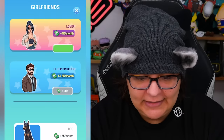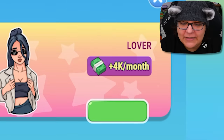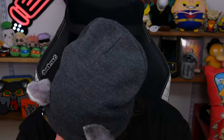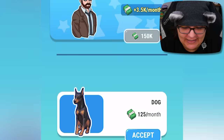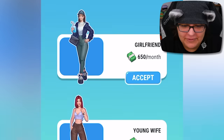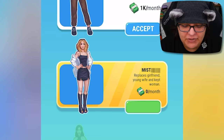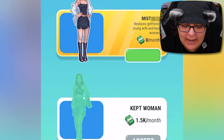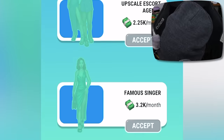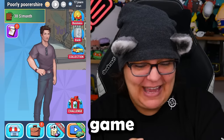I have an older brother that's going to cost me. A lover is $4,000 a month — that's more expensive than my free sandwiches. I can get a dog for $125 a month, a girlfriend for $650 a month, a young wife for $1,000 a month. A mistress we have to buy with actual money. What's a kept woman? I don't know what that is. This game is getting a little too much for me — you can tell who the target audience of this game is. I don't like it.